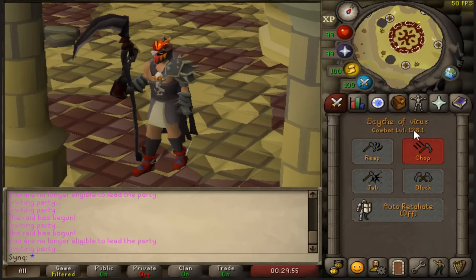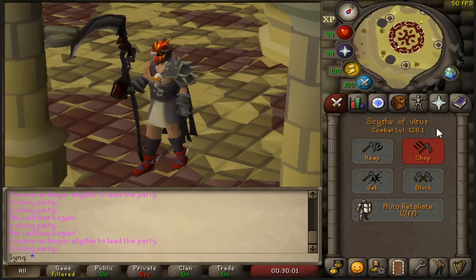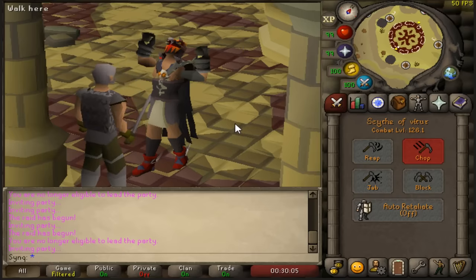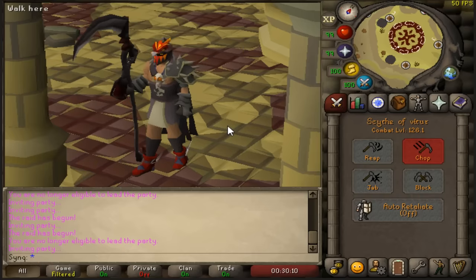You should have at least 115 combat. The way raids work in any team size is the lower combat level you have, the less the points scale. People found that 115 is a really good number where the raid points are actually decent — it's pretty much the average of the entire team. Since you're doing solo raids, the only average is yourself. Obviously the higher combat level you have, the more points you'll potentially get, but 115 is kind of the bare minimum.